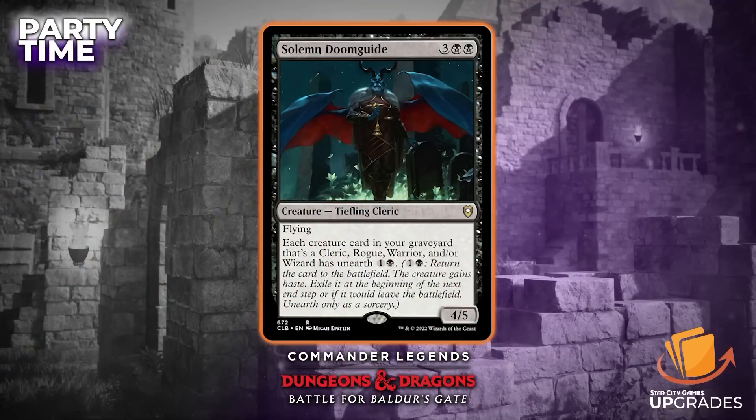We have Solemn Doomguide — three colorless, black, black, flying, 4/5. Each creature in your graveyard that's a cleric, rogue, warrior, and or wizard has unearth two, one and a black. It's nice that it's just unearth two instead of unearth for its mana value, because that was not as good.